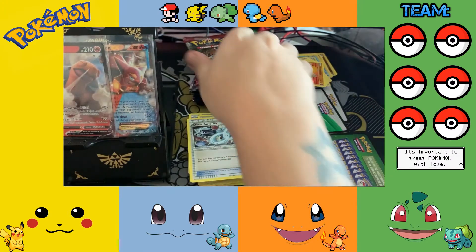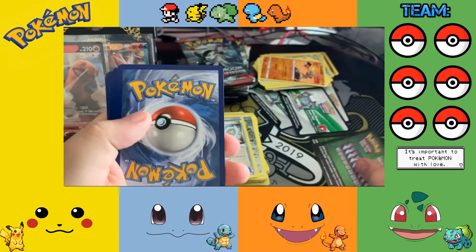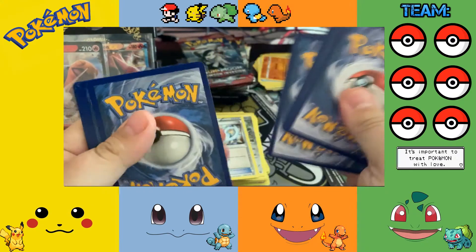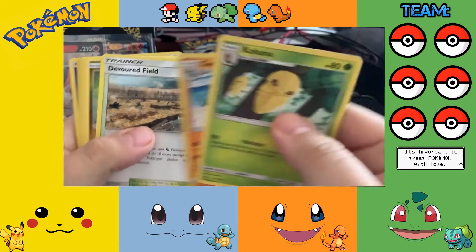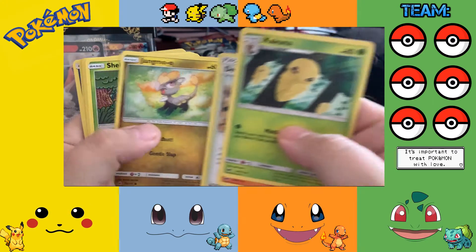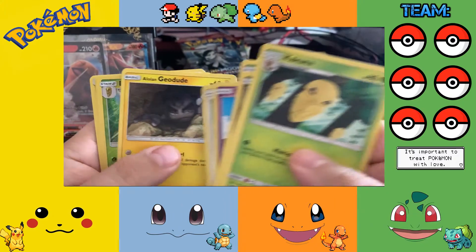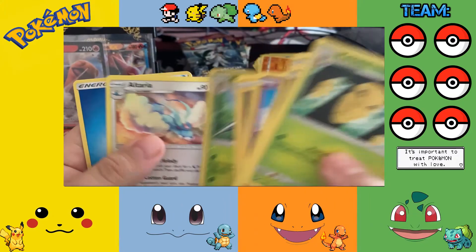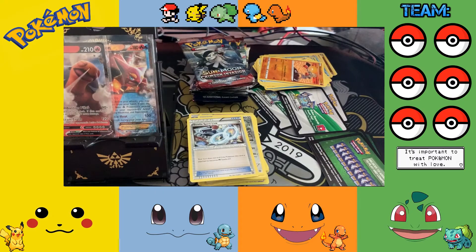So two big pulls so far. Now onto Crimson Invasion — it is hot today. Green code. Cascoon, Gastrodon — that right? — Devoured Field, Jangmo-o, Shelmet, Celesteela, Starly, Geodude with Speed Draw, Snubbull, Alolan Rattata, and a Water Energy.